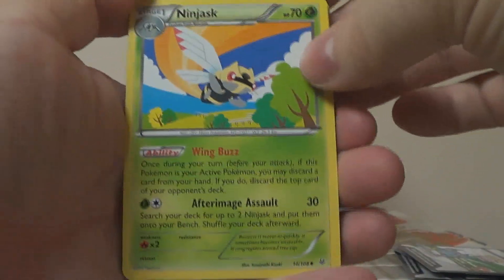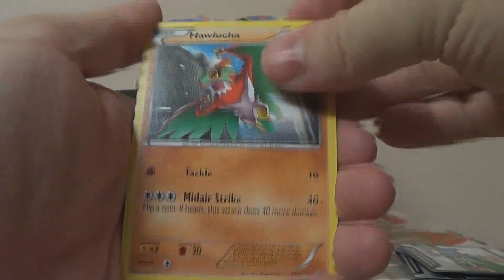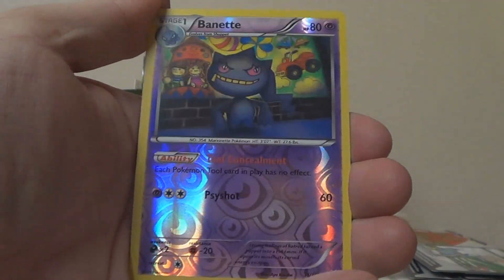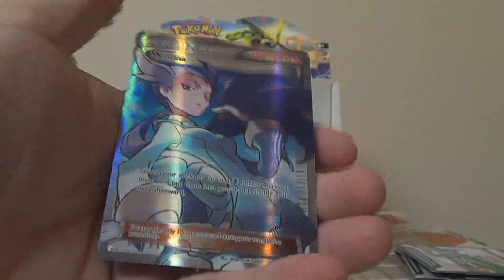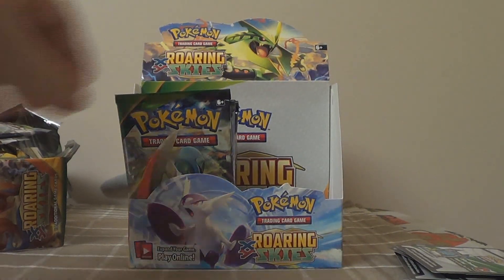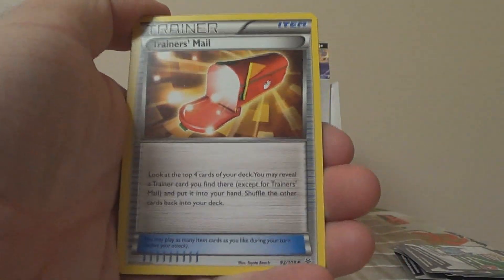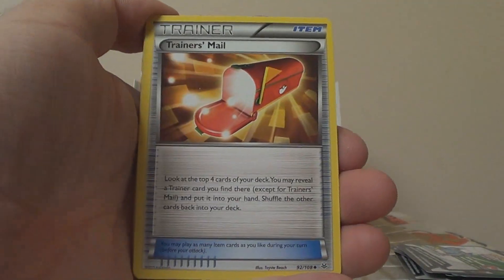Sixth pack: Ninjask, Shelgon, Revive, Exeggutor, Hawlucha, Natu, Pikachu, Spearow, Reverse Wailord which is a rare. And speaking of the full art Winona I pulled at pre-release — we just pulled another one! So we've now pulled one full art and three EXs. That's about the minimum you can get. Winona plays in a deck. All the boxes I've seen online are amazing, but some people on forums are complaining they only pulled three or four EXs, and knowing my luck, that's this box.